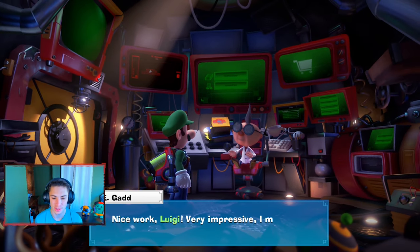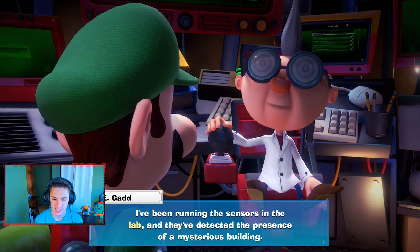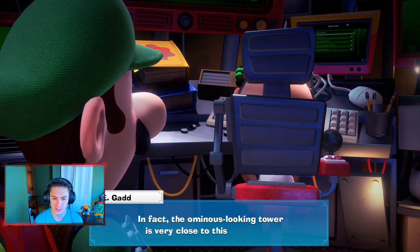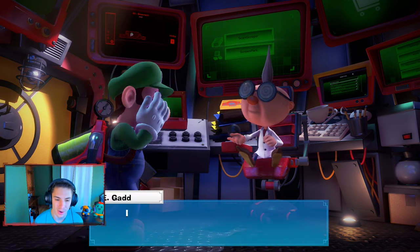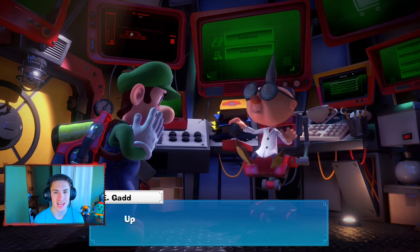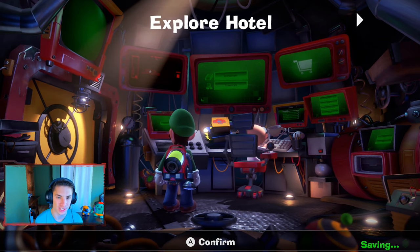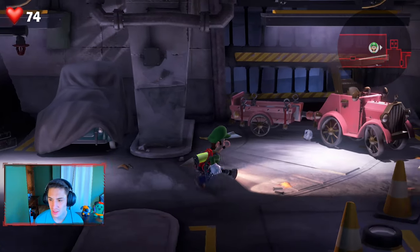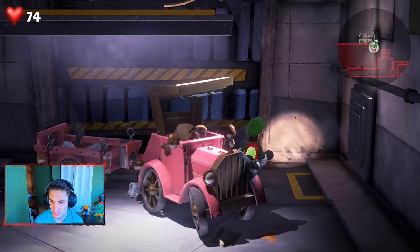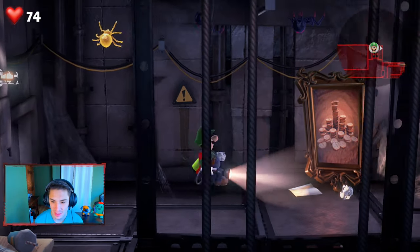Nice work! "That reminds me — the sensors in the lab detect the presence of a mysterious building, an ominous-looking tower very close to this one." That unlocks the ScareScraper online mode, but we're not doing that right now. We're told to head to the third floor as our next mission. But first, with Gooigi available, we can collect more gems. We head to an air vent, suction it, give it a slam, and head up to grab some gold.